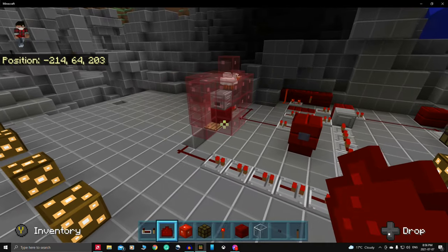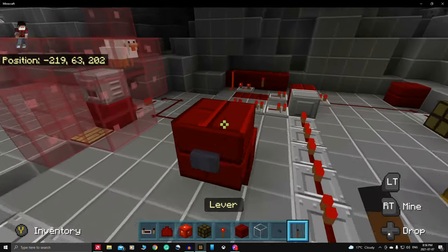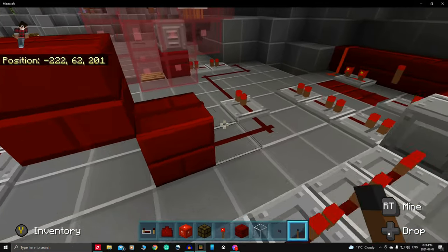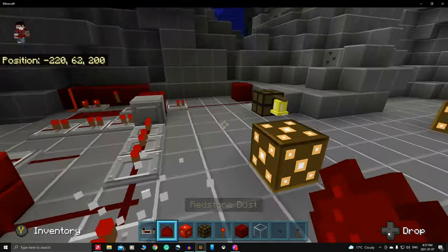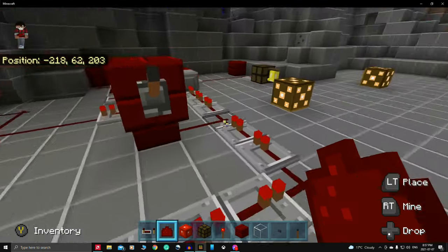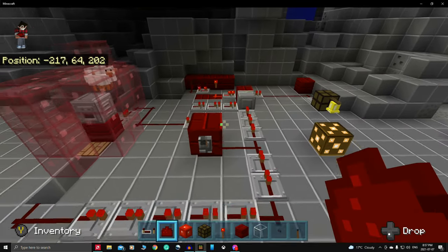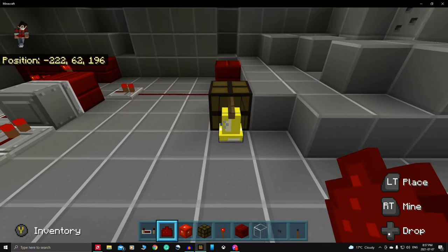So that was the basic power activator — just a switch, a lever, redstone dust to the sticky piston block, and done. That's pretty much it, and this of course works with the audible note block.